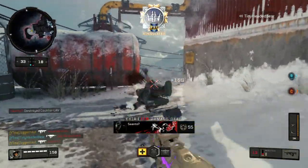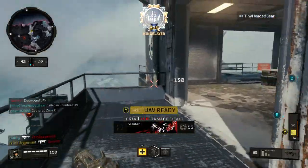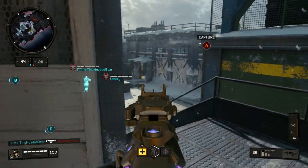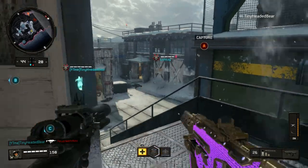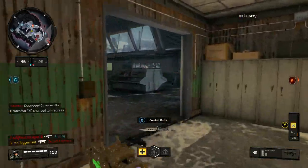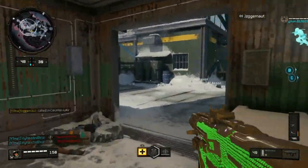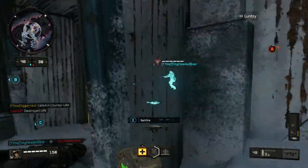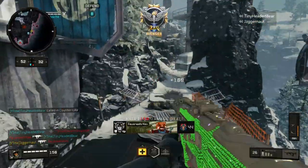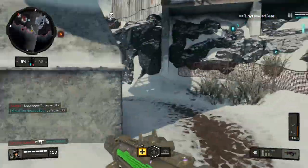I was using scavenger because it is a pub, not a competitive match, but the weapon is mainly what I was trying to test out — is a weapon that's good in competitive also good in public match? Normally I'd put fast mags on my Maddox, but you don't really need fast mags in a search and destroy game. I wasn't sure I could deal without it, but I actually did fairly well — I got three nuclears on the day of recording this, and two of them were with this class.